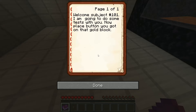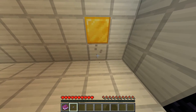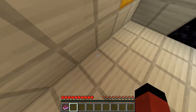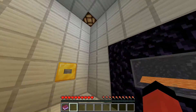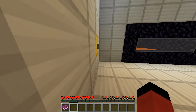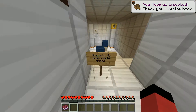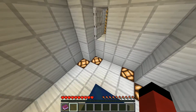Subject 101. I'm going to do some tests with you. Place the button you got on that gold block. So this is survival mode. As you can see, these decorations — so first this was just a simple, basic iron room. But later I updated this map with all sorts of new features and everything. Door jump — I remember this one. It's pretty basic. And by the way, there were like a ton of videos about this map on YouTube.